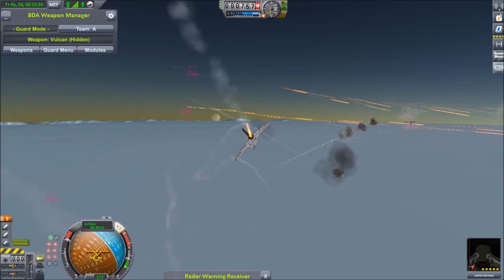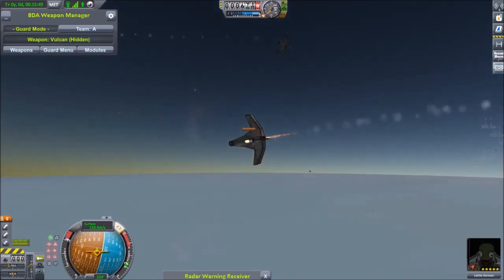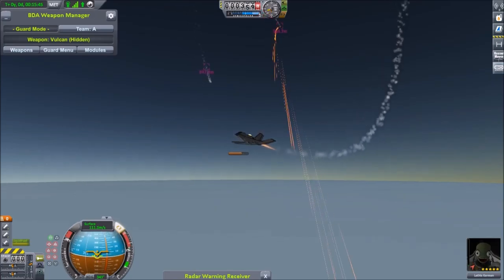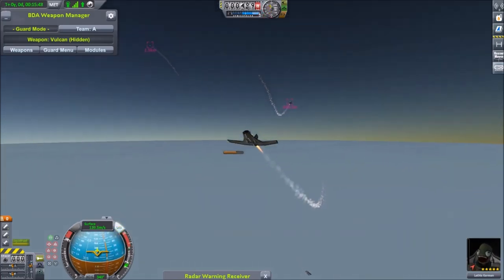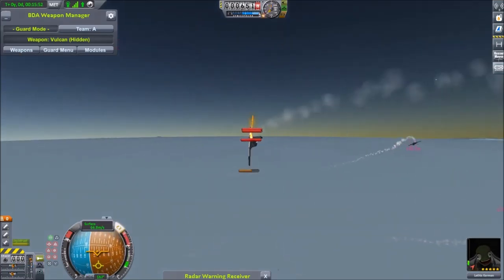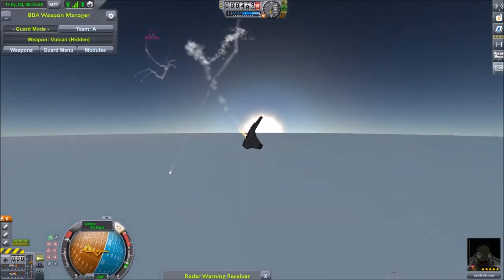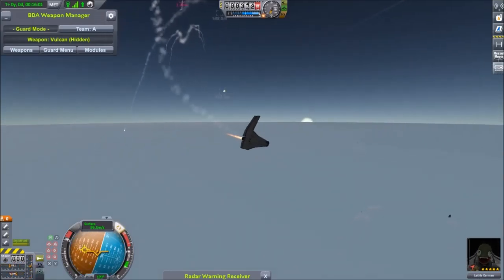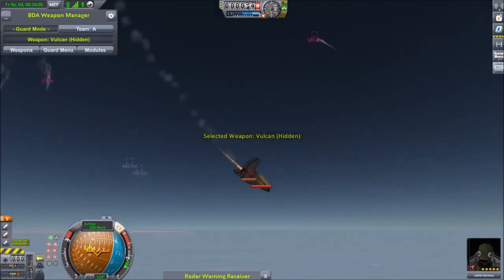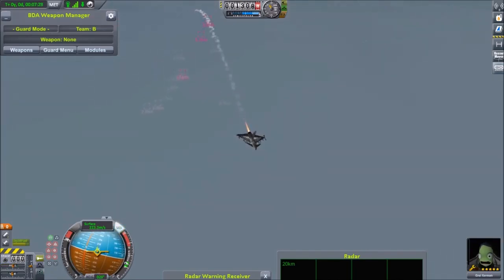That's one Corvette down. The Squire tags the Corvette's wings and pop — it lost the rest of the wing and it's out of control. It can't climb, it can't do anything. It's going down. Remember, this was back in the day when BDA used the first-hit method to calculate damage. Squire wins. It's one nothing.